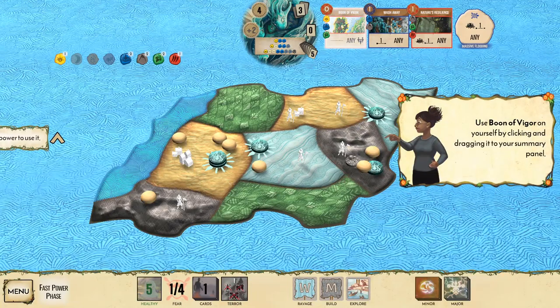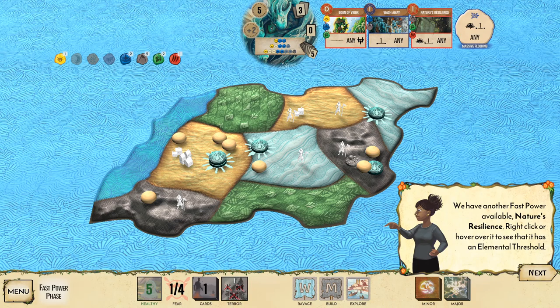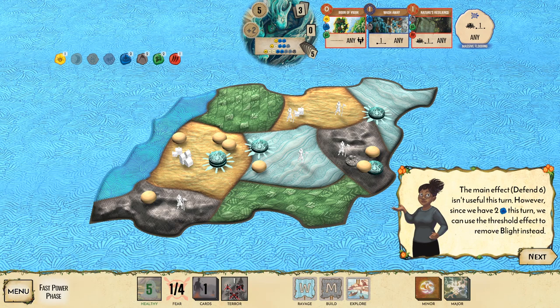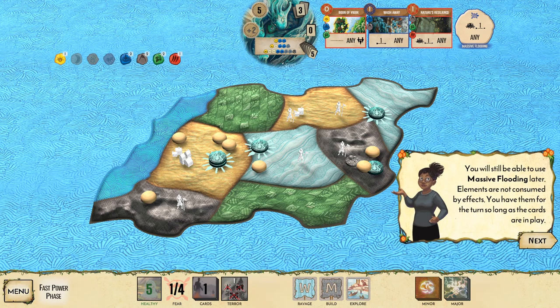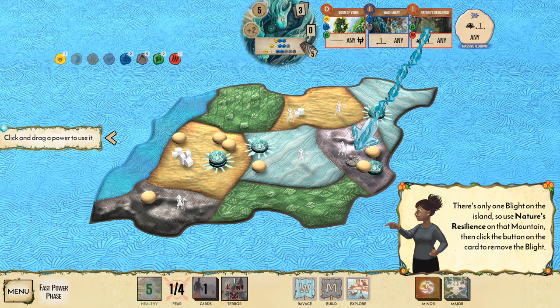We got Defend Six as a new card — it's fast. Let's replace the presence that was destroyed last turn by placing it on the inland mountain. Play all cards this turn and plan to reclaim them next turn. Massive Flooding is unlocked again at first level. Nature's Resilience gives 'Defend Six': if you have two water, you may instead remove one blight.